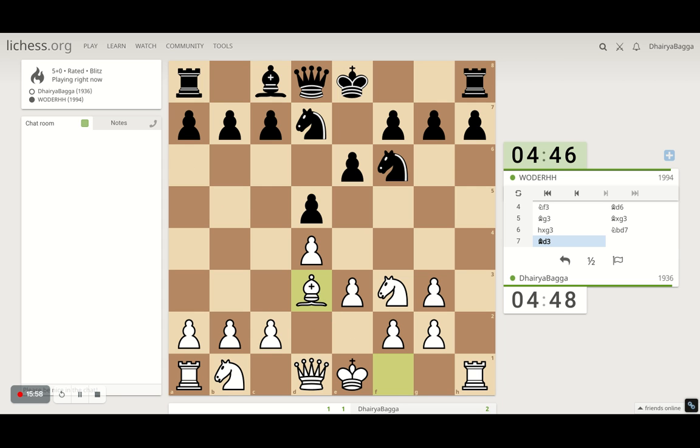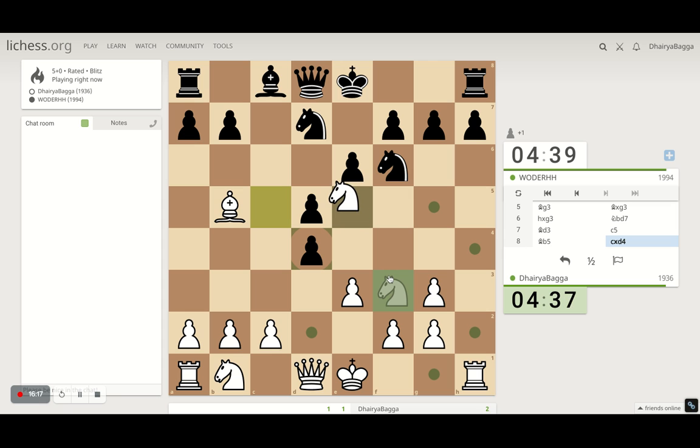Let's put the bishop on d3. I can probably get the knight now — he doesn't. I can pin the knight at least for the time being — that's one way of creating pressure. He takes the pawn, fair enough. I go on with the knight but then I will lose the pawn for sure. Can I take on the pawn with the queen? I don't mind it. Let's take with the queen.